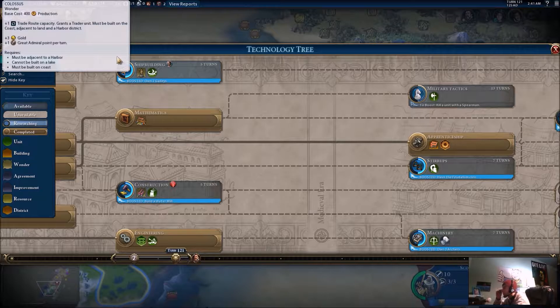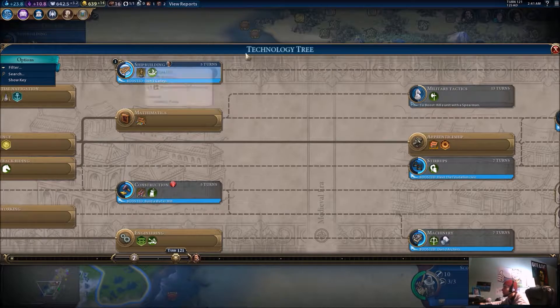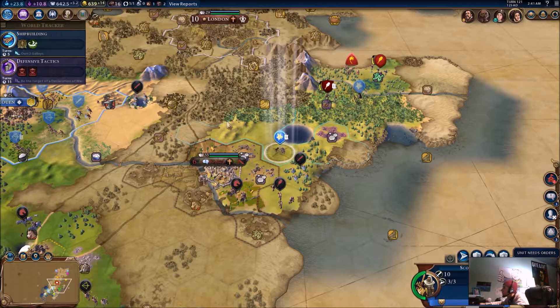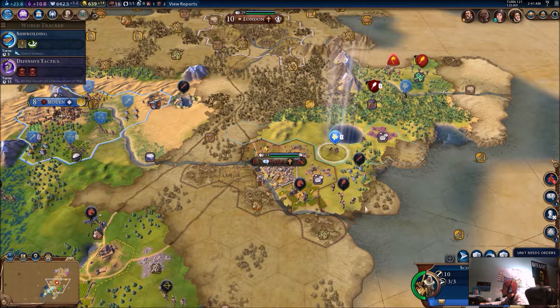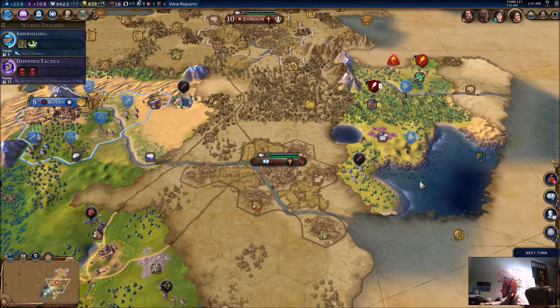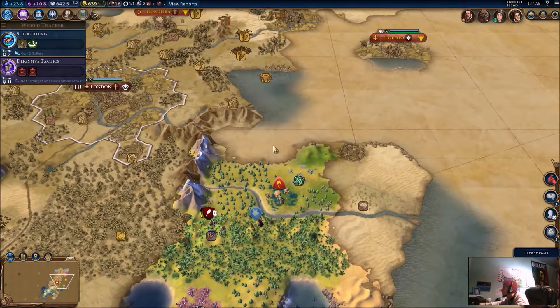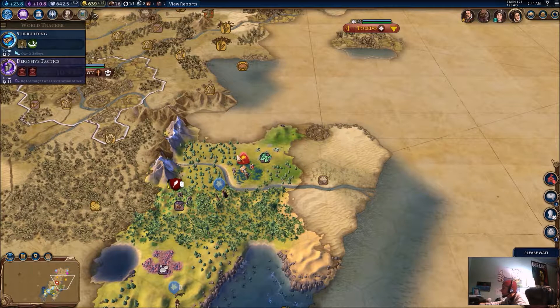Shipbuilding for the quadrireme — could get another trade route from that. I guess it's worth trying. Can I even build that? Must be a JC2 Harbor. Cannot build on a lake, must be built on coast. So I think I can build that. I'll get that in five turns — well, that'll be done in 20 turns. I'll be able to build it eventually, if Spain hasn't already built it.